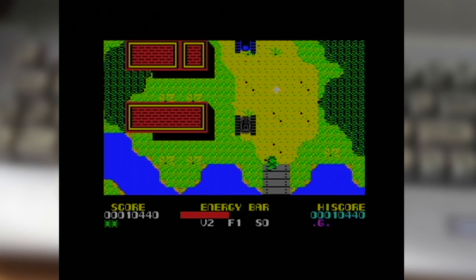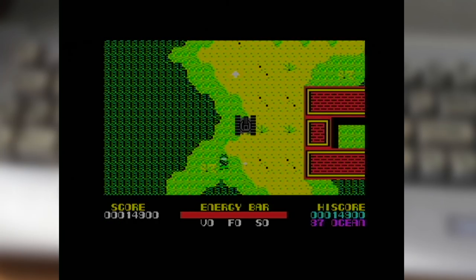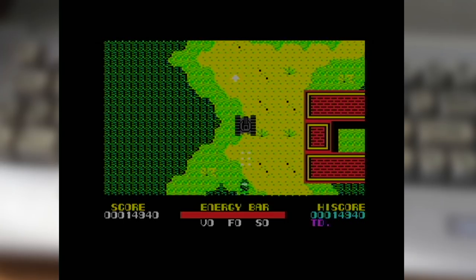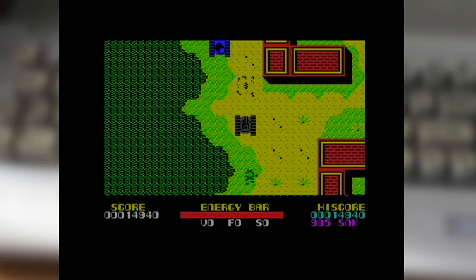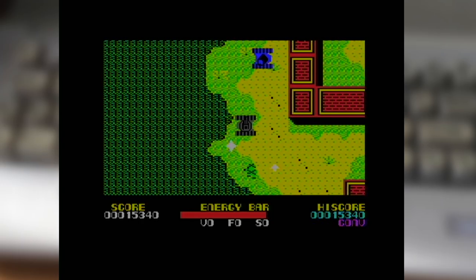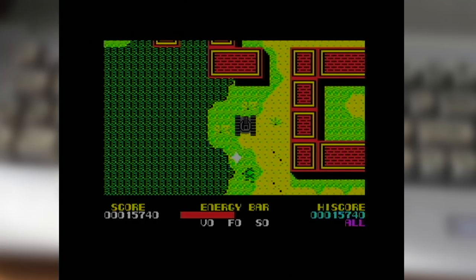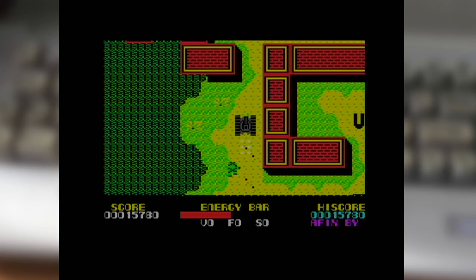There is one niggle with the actual game controls though. Whilst you can rotate the cannon in any of the eight cardinal directions, you can only move in the core four, which really puts you at a disadvantage should you choose combined mode, because you can't shoot in any of those diagonal directions. But the C64 version is fairly solid overall.